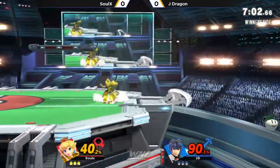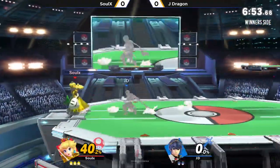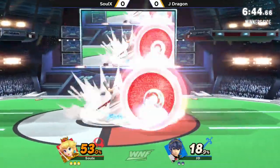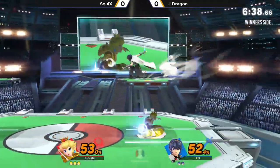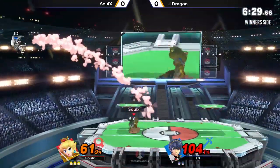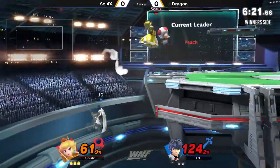Catching the turnip — nice turnip combo into the forward air from SoulX. He's gotten away with the percent meter a little bit. He's going to drop the turnip and that's JD's stock. He could have lived, but he got the directional air dodge and just panicked a little bit. I like that spacing — just barely hitting the shield. You basically want to hit the shield with the max range of your move at all times. Get that shield pressure down and always keep your stage establishment. There are two main things you can do: space at max distance on their shield, or cross up on their shield so you land behind them.